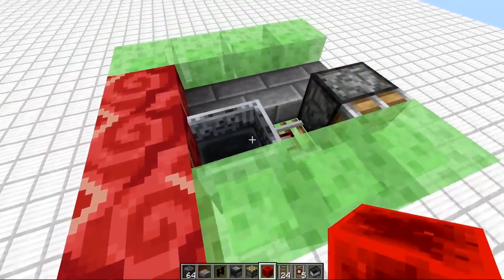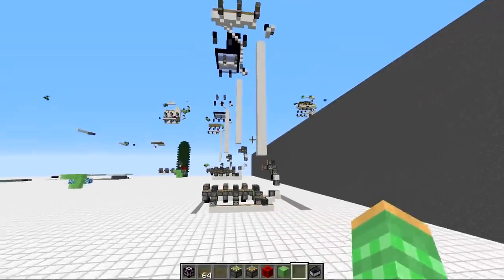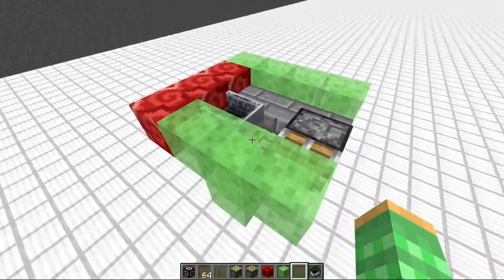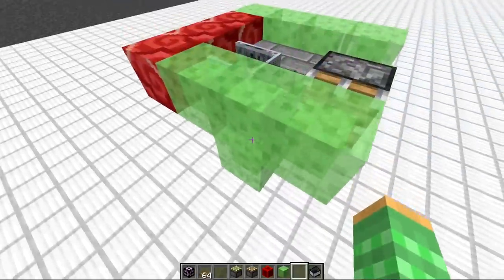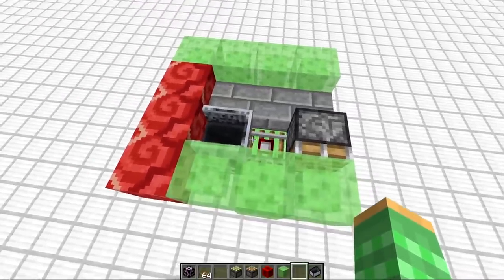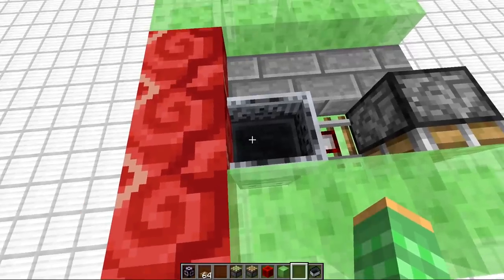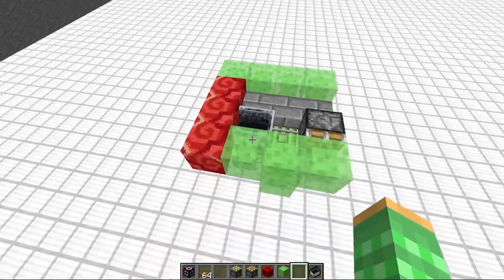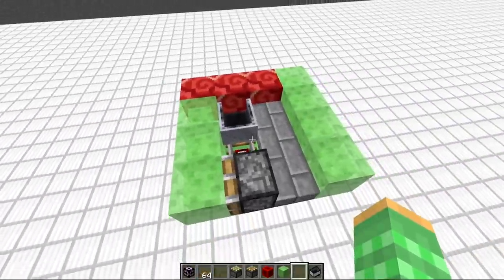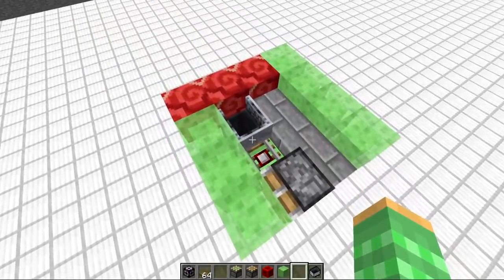There are quite a few advantages to having a flying machine like this. One day we were working on different query stuff in our testing world and we got bored, so we started thinking about whether we could compact this flying machine down. We came up with a couple of different designs, and this is one I came up with — the objective being that when the player is on one side with a minecart the machine doesn't fly, but when the minecart is on the other side the machine does fly.